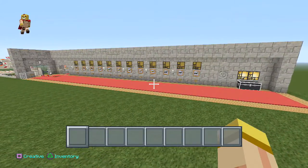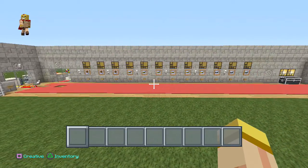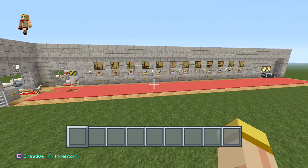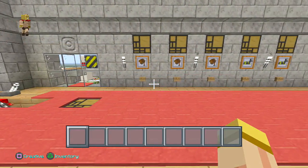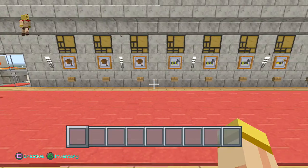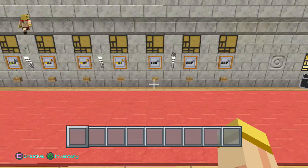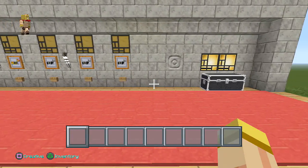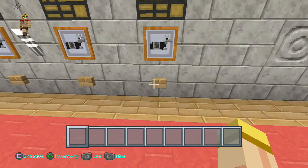Hey everyone, this is Ken and today we're going to be doing a tutorial on a fully automatic horse garage. As you can see, we have a great setup here and it's quite simple — you have your entry, exit, and a list of horses you could choose from. The cool thing is you could expand this literally to the end of the map; there's infinite expansion and it's quite simple.